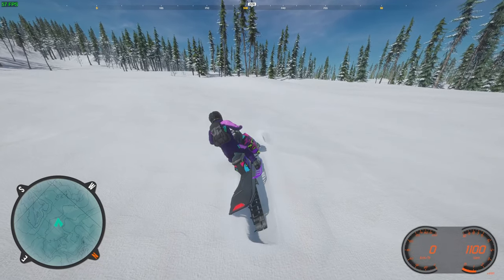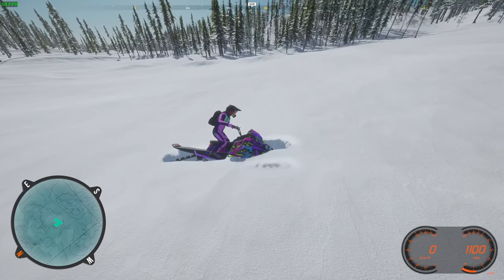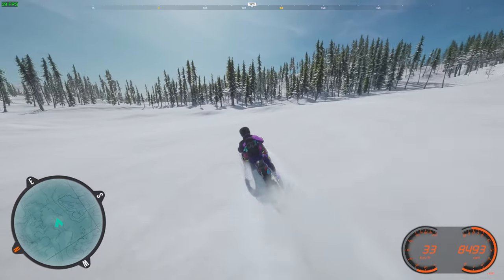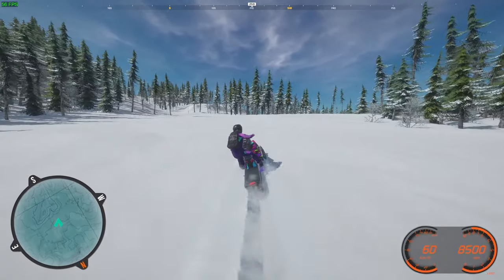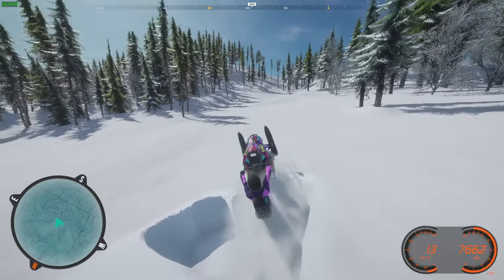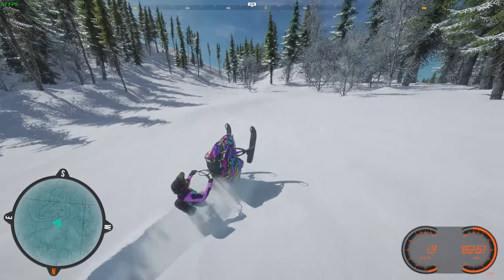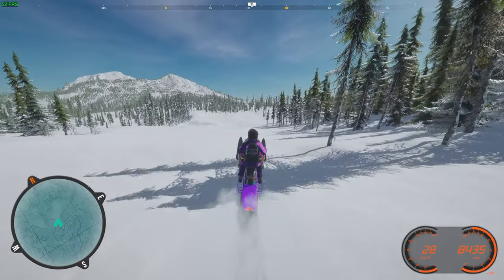Start with the longest sled until you get comfortable and used to how the game plays, then go to a shorter track. This is a 165, and with leaning I can hold it to the floor and it's not gonna trench. You're really not gonna have problems running a long sled. Here's the exact same sled just as a 146, and you can see it loops right out without leaning, so you really gotta lean forward on this sled.